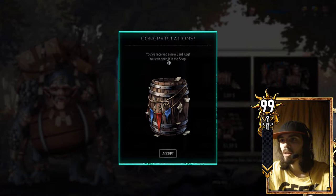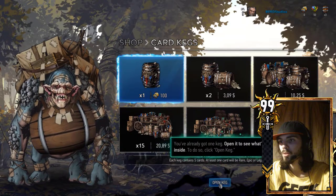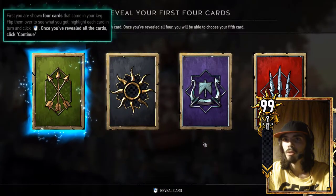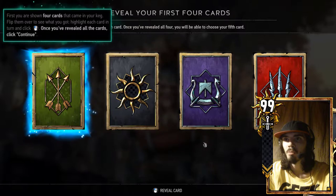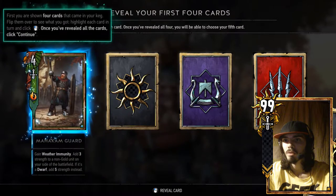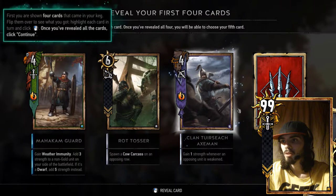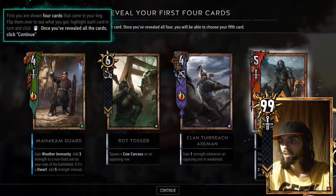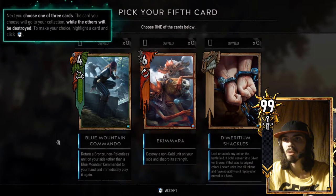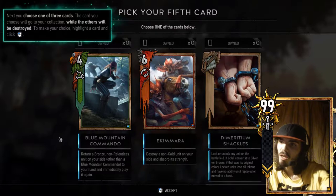You've received a new keg. You can open it in the shop. Open it to see what's inside. Click open keg. First, you are shown four cards that came in your keg. Flip them over to see what you got. Highlight each card and click to turn. Manicum Guard. Rot Tosser. Nice. Clantar Search Axeman. Wild Hunt Warrior. Now for more. Next, you can choose one of three cards. The cards you choose will go to your collection while the others will be destroyed. I don't like choice — it's so hard at times.